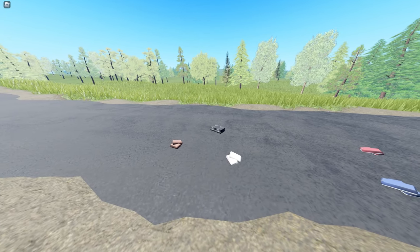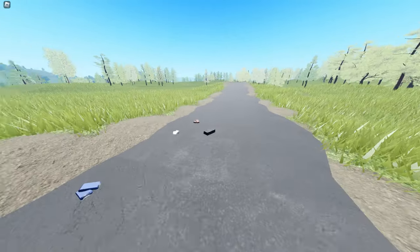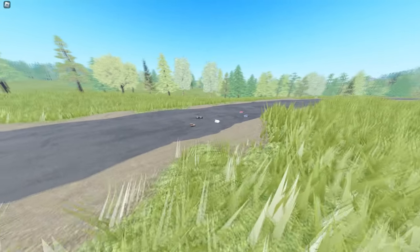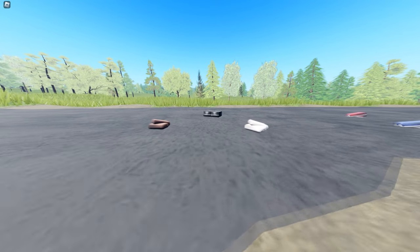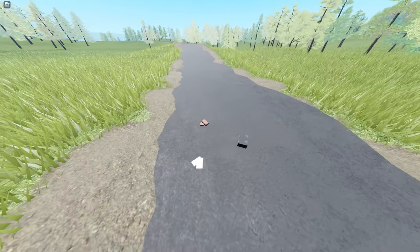First off, we're starting with the footwear in game. This includes shoes, boots, and sneakers. The shoes are found everywhere around the map, from abandoned cars to the inside of houses. Shoes have a standard walk speed and can be scrapped for some plastic and cloth.